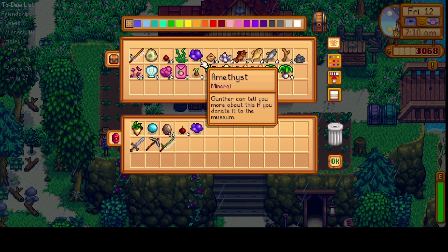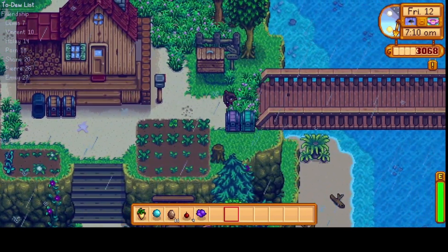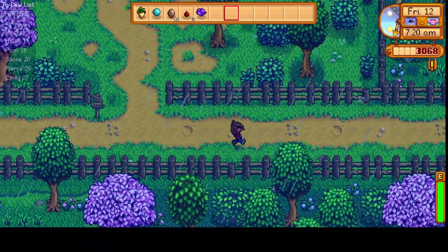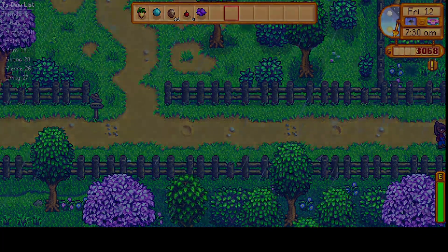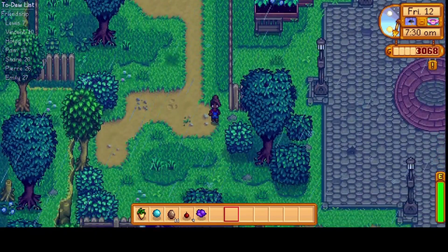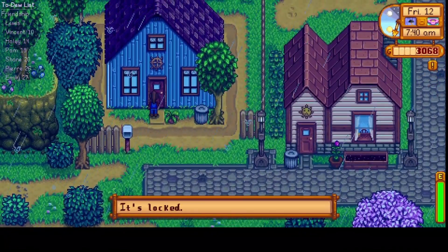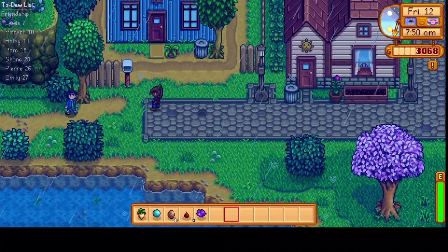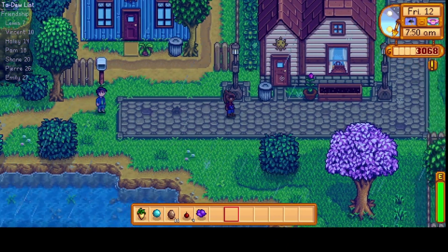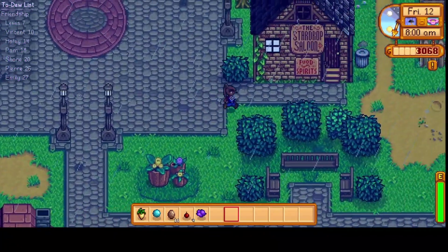We'll donate an Amethyst to the museum as well, and we should get a few different things once we crack open these geodes. We'll make an effort to say hello to everyone just to get a few friendship points. We'll go try to track down Vincent first. Let's say hello to Shane. 'Hey Shane.' 'Don't you have work to do?' 'Not right now, I'm talking to you.' Maybe Shane is on his way to work.